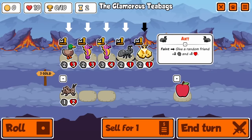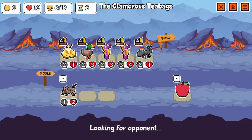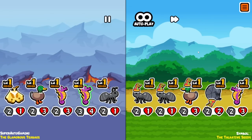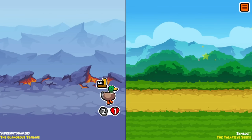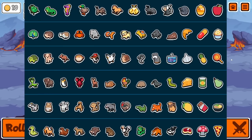Maybe we'll grab a duck, maybe grab an ant too. Keep the ant up front, put my man in the back. This should win - I'm pretty sure this is really strong for turn two. I feel like a lot of people are gonna be trying to go for penguin.